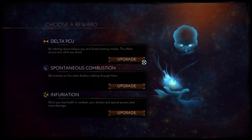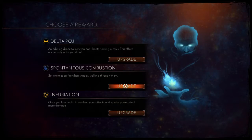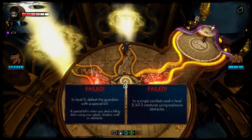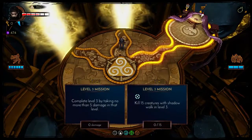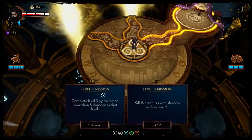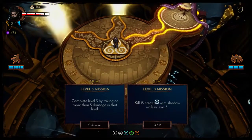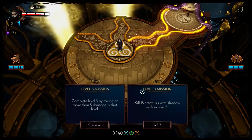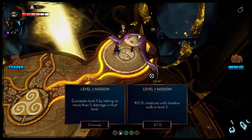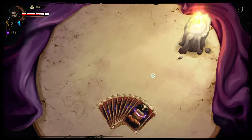Level three — set enemies on fire when shadow walking, yes, I'm actually going to do that one. Failed — fuck you with your failed missions. Level three mission: complete level three by taking no more than five damage. And also kill 15 creatures with shadow walk in level three — that's a bit more possible. Let's see what the cards are going to deal in the true face of magic, level three.